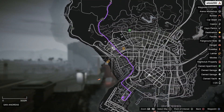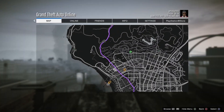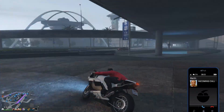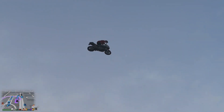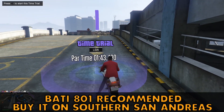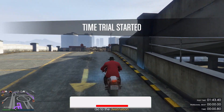You want to put a waypoint to the destination because that will help you a lot during the time trial. Once you guys do that, just hold Triangle or Y on Xbox so you can respawn back out of the time trial and make your way back to the time trial location and start it up again. I recommend you guys get the Bati 801, which is the bike I'm using — it's a very cheap bike and you can afford it and complete the time trial very easily.